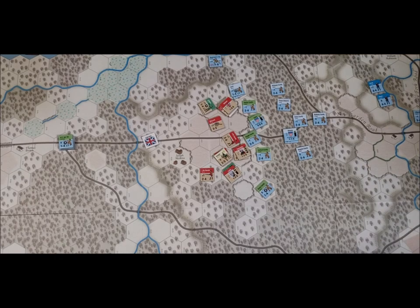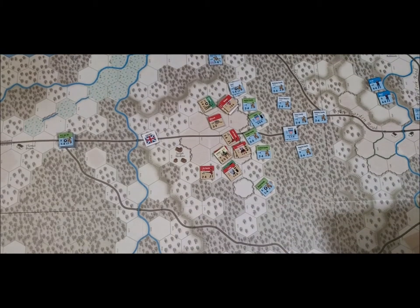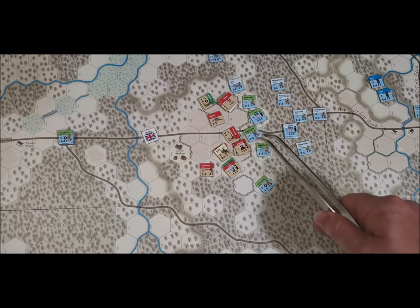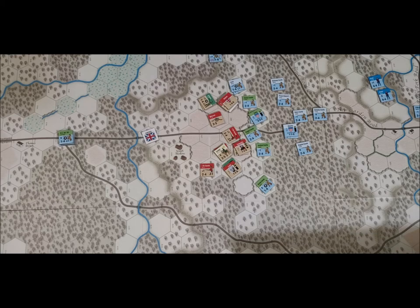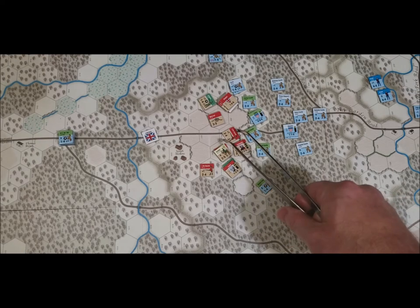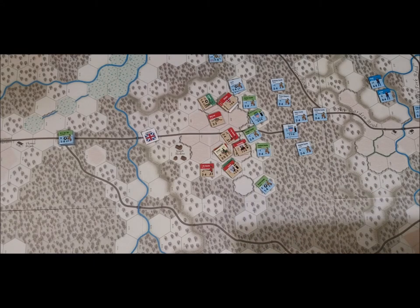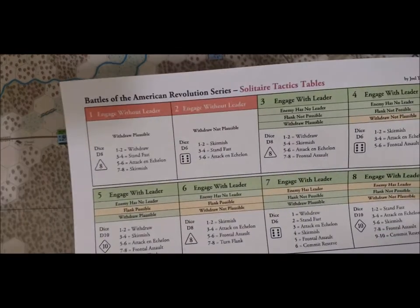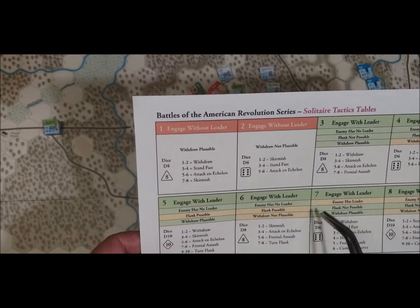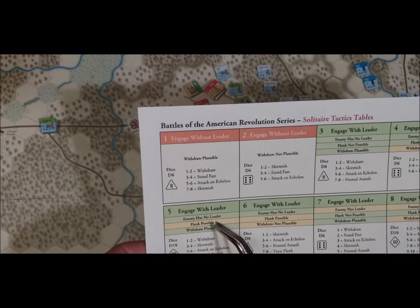The defender has no leader — engaging without a leader. The attacker has Cornwallis — engaging with a leader. Retreat is possible. Looking at the chart: engage with a leader, enemy has no leader — flank possible, withdrawal plausible. So we'll roll on that chart.